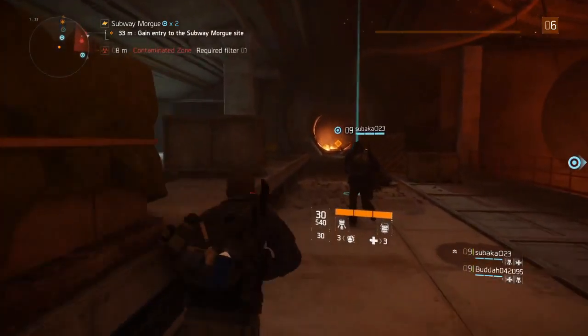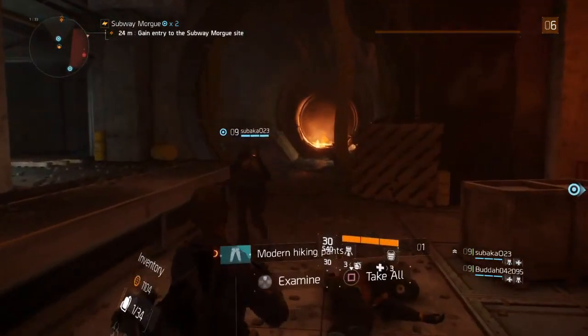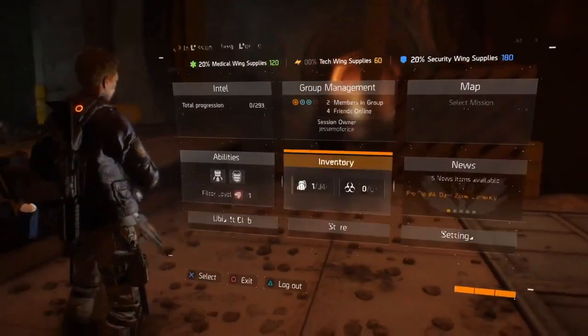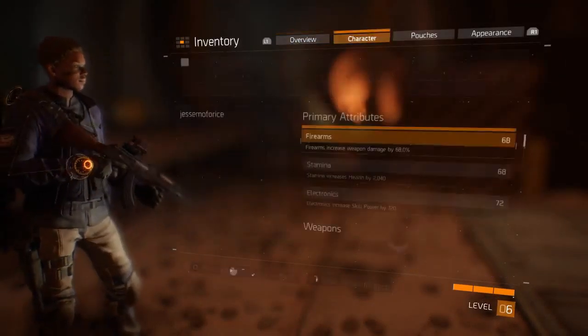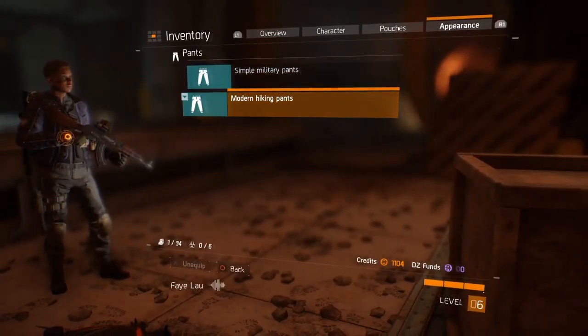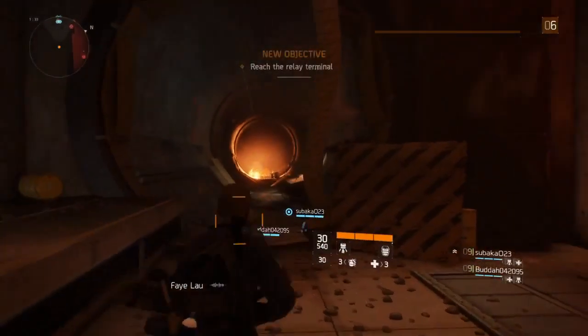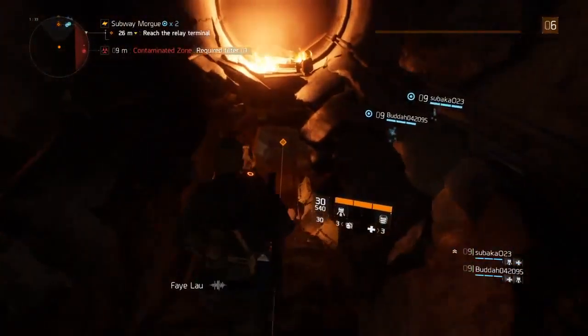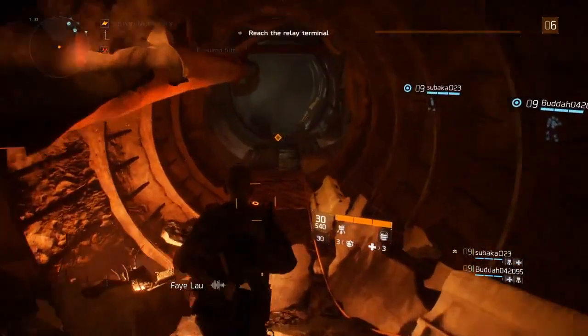Red barrel! When you take damage, I have medical packs I can use — that little cross down on my HUD. I have three. You start out with two but you can get upgrades to hold more med packs at once.